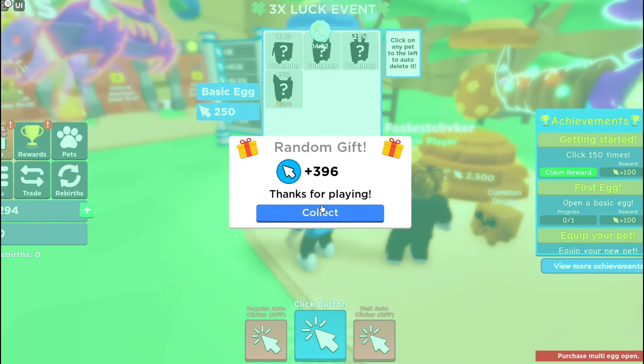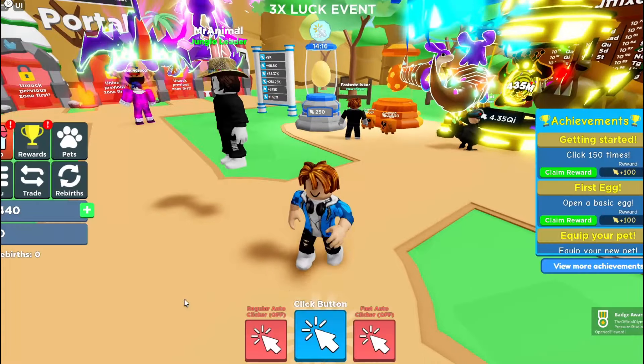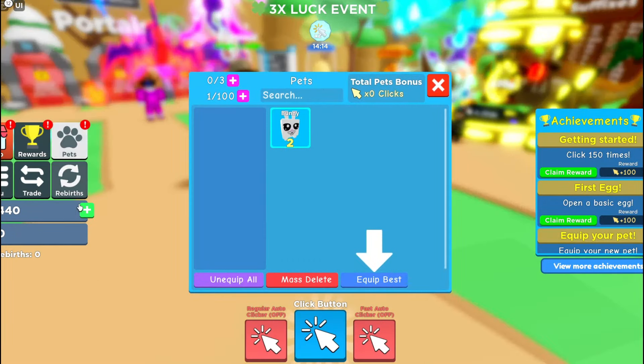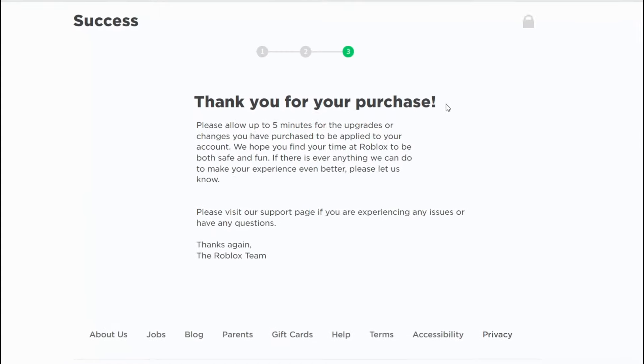What kind of common? We get a random gift — we got a bunny! So what are we going to do with these pets? Well, I'm pretty sure they help us click like crazy.